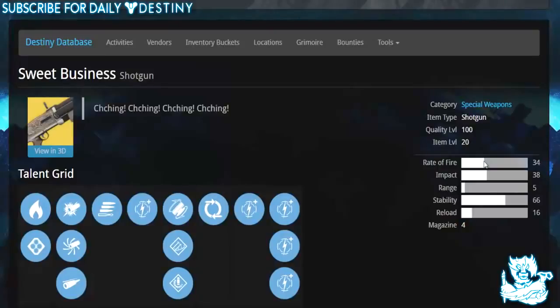Its rate of fire isn't too bad at 34, impact is 38 — I've seen better but it isn't too bad. Its range is abysmal, only at five — there are definitely better shotguns in the game right now. Stability is pretty high for a shotgun, reload is average, and it has a magazine size of four.